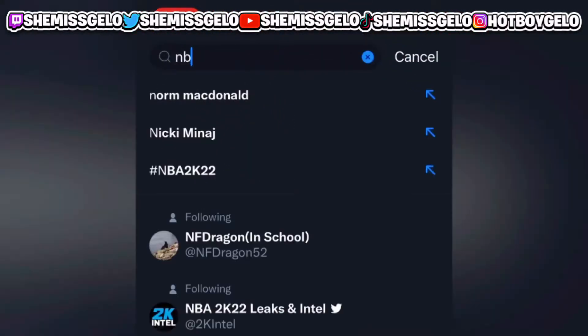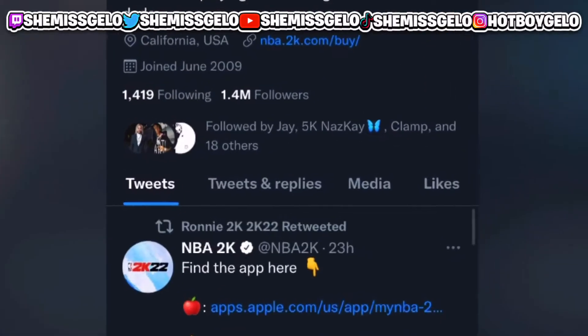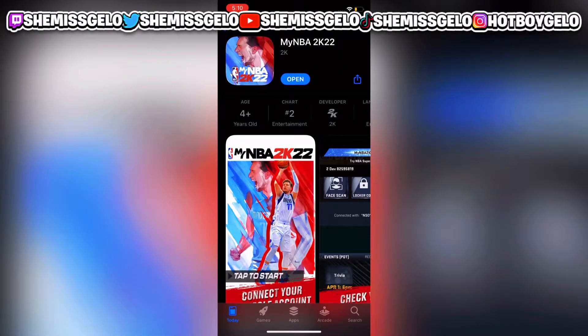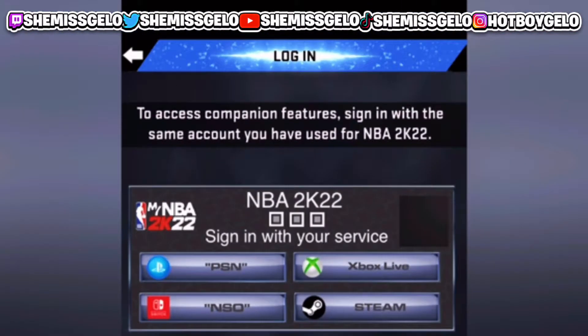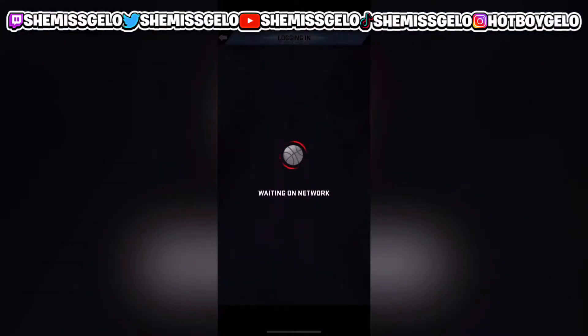If y'all already have Twitter, search up Ronnie2K. The two links will be down below — based on whatever phone you have, click the Apple or Android link and download it. It's going to take you to a sign-in screen. I already signed in so it logs me in automatically, but if you've never signed in, choose your platform — I'm PlayStation so I click PlayStation.